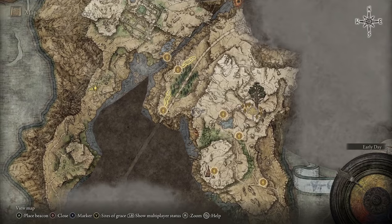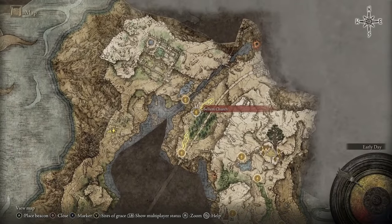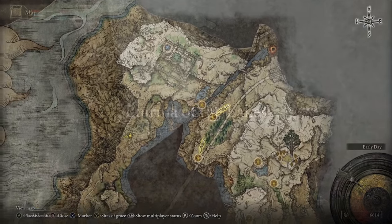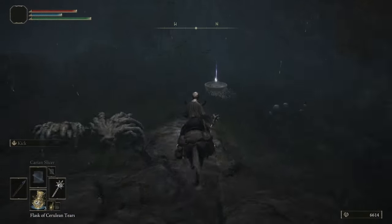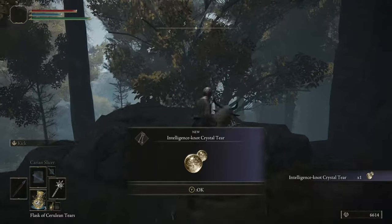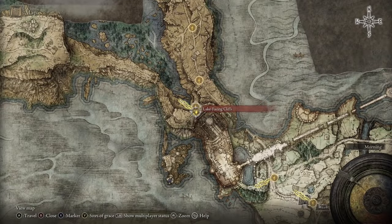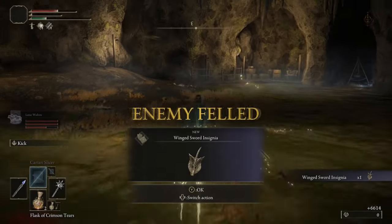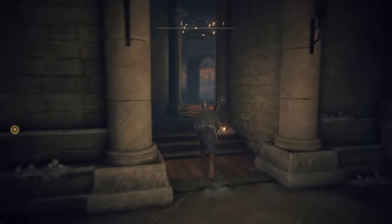Leaving the Minor Erdtree, head west until you hit the portion of the map with tombstones jutting out the side of the cliff. Take those tombstones down to the bottom and head over to Bellum Church. Go past that church down into the ravine, backtrack and make a 180-degree turn all the way back up until you find a small altar with our last crystal tear: the Intelligence-Knot Crystal Tear, which gives plus 10 Intelligence whenever you use the flask. Then teleport back to the Lake-Facing Cliffs Site of Grace, make your way down the tombstones on the cliff side into Stillwater Cave, and kill the boss to get the Winged Sword Insignia, which boosts your attack power on successive attacks - perfect for proccing with Carian Slicer.